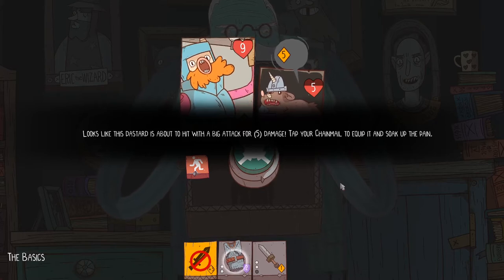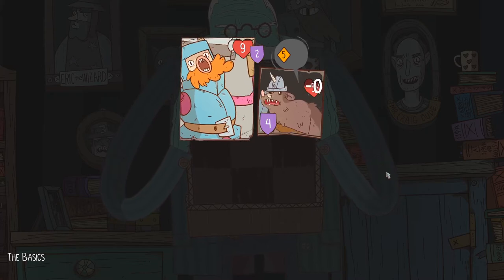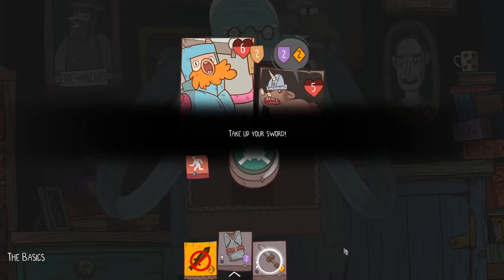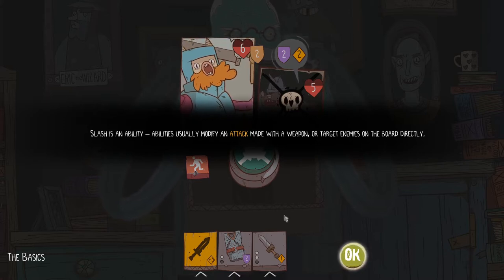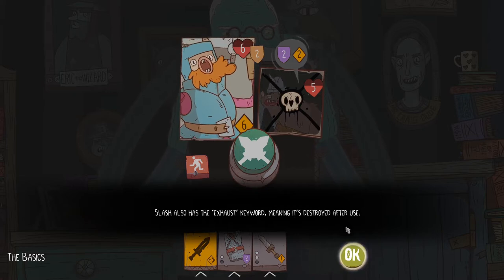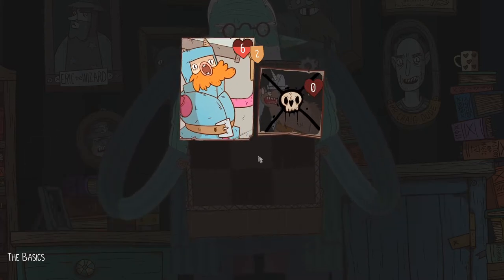Looks like this dastard is about to hit with a big attack for five damage. Tap your chainmail to equip it and soak up the pain. Block reduces the damage taken, but only for the round in which you use it. Took some damage, but I can finish this battle now. Slash is an ability — abilities usually modify an attack with a weapon or target enemies on the board directly. Slash increases your attack by three, but only if you have a weapon. Also, the exhaust keyword means it's destroyed after a single use. Why can't I take off the chainmail? I guess it doesn't matter.